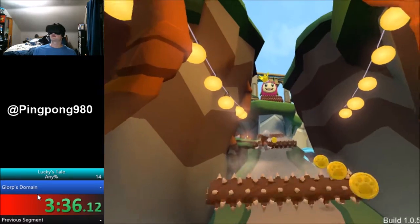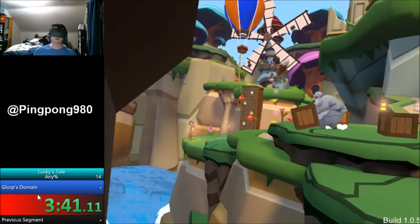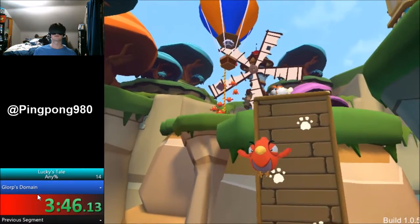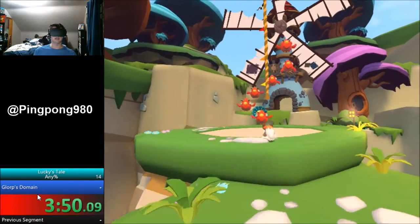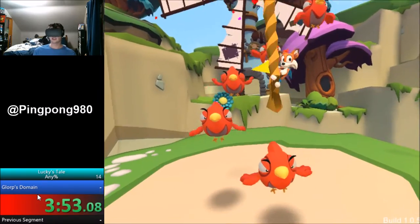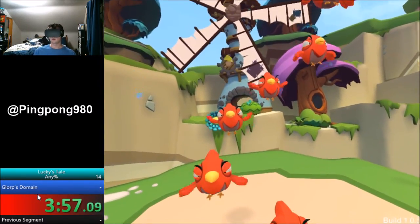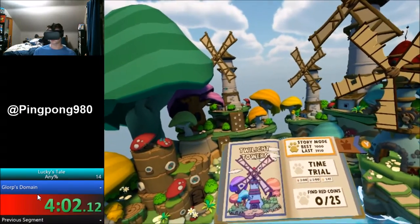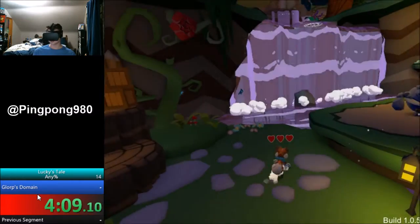There's a first boss right up there, but we're not going to fight him. We're just going to let him go because we don't fight him yet. And then that's the end of the second level — nothing too crazy in this level. The next level, Twilight Towers, is just optimization. There's nothing huge in here, but the other levels have a few tricks that you'll see.